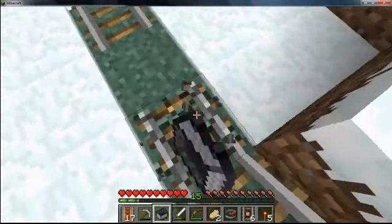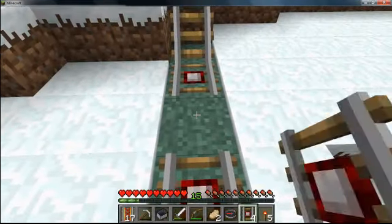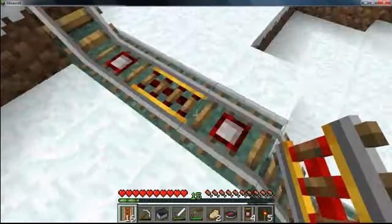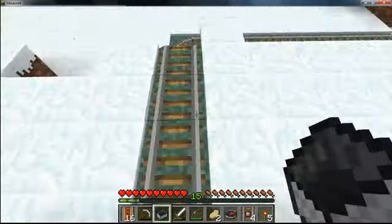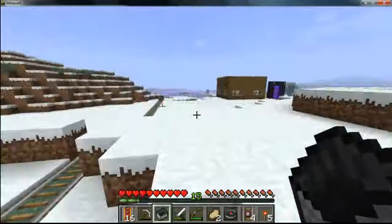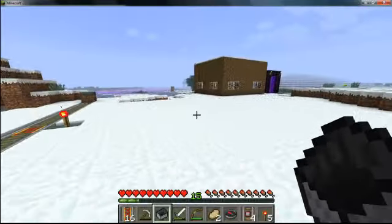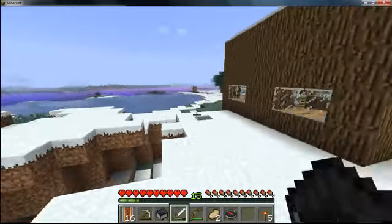Either you have it powered all the time with a redstone torch, or you can actually use detector rails. These don't activate just by standing on them — it has to be a minecart on them. Everything in this video except for the jukeboxes and music stuff is for minecarts.